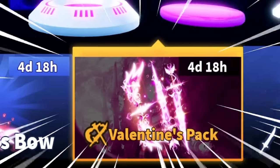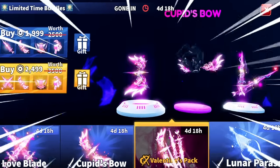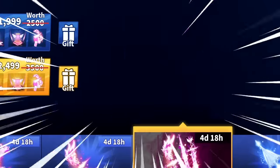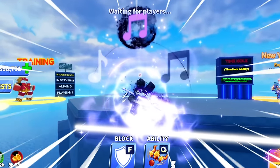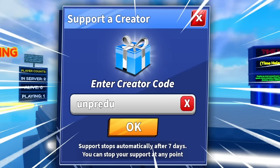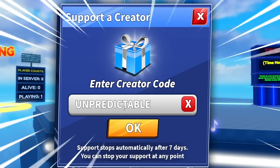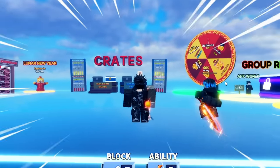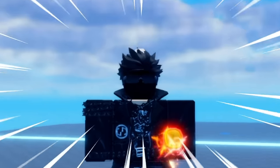If you guys want one of these, I suggest you leave a like and subscribe, and if we can get this video to 200 likes we'll give it away to two lucky winners. Make sure when you're using a creator code, go to settings and go to Support Creator, type 'unpredictable' and click okay. Everything we earn from this we're pretty much giving back to the community.